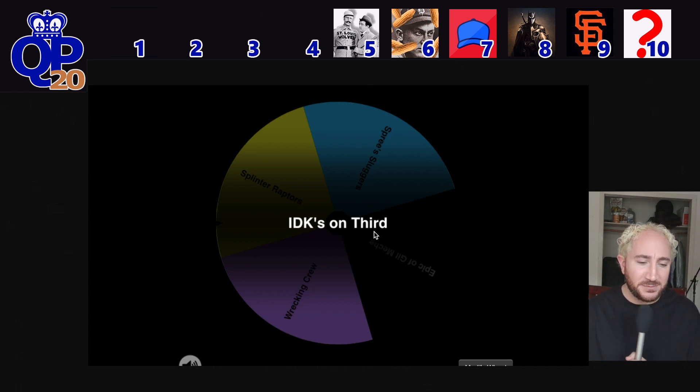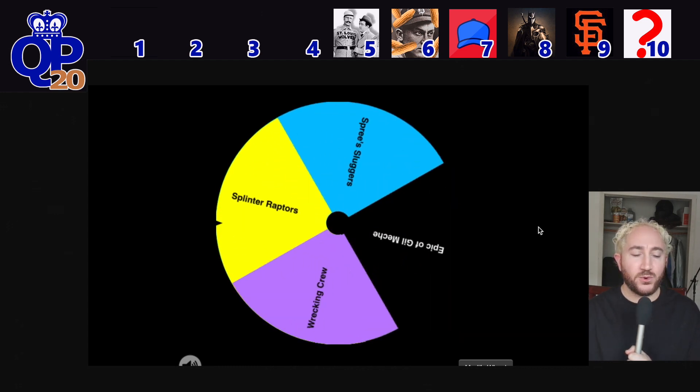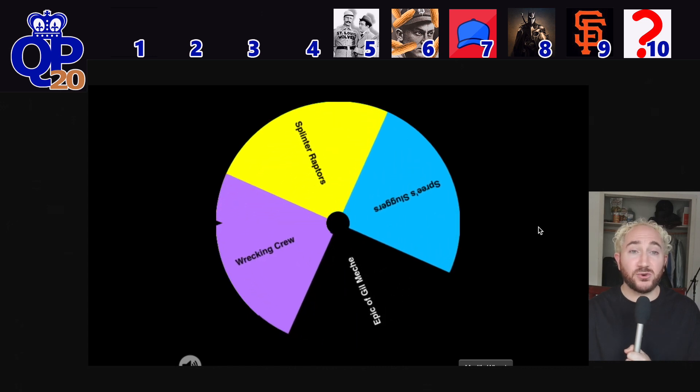Only four teams left. Spinning for pick number 4 overall, and number 4 goes to the Wrecking Crew — another original owner. Joe's been here all 20 years. We'll see if 2020 is the year when he breaks the curse and brings in the first championship for the Wrecking Crew.